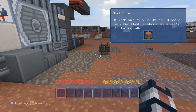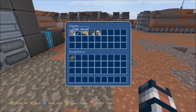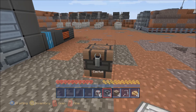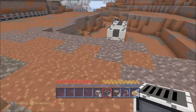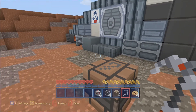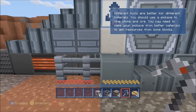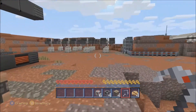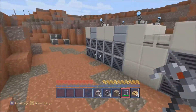Whoa! Endstone. Looks awesome. Oh — cookie, wooden pickaxe, cactus. I can't place it, only on sand. This texture pack makes me confused. I don't know what is what. What is this? Oh, that was just grass. Lolz.